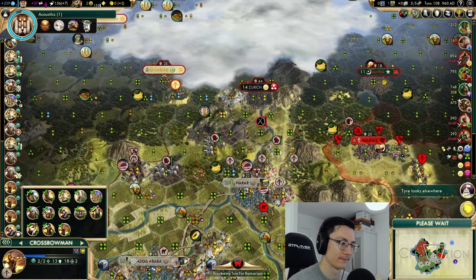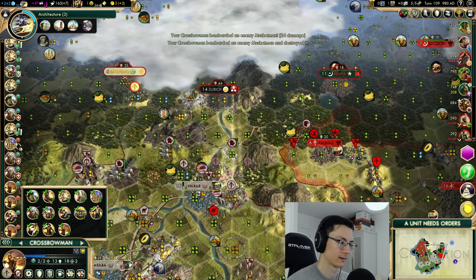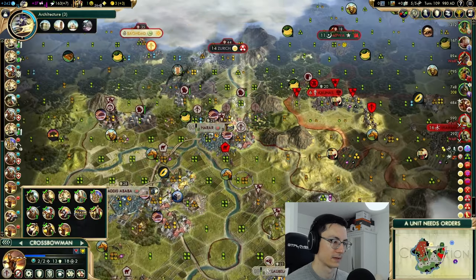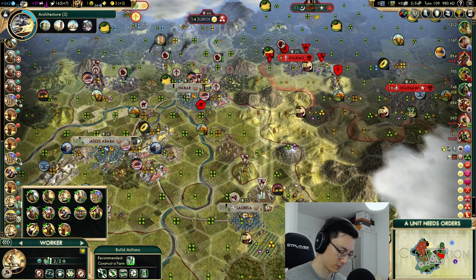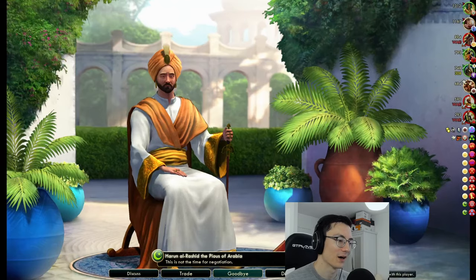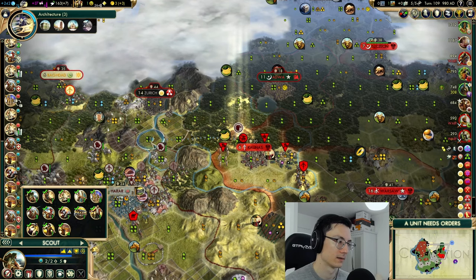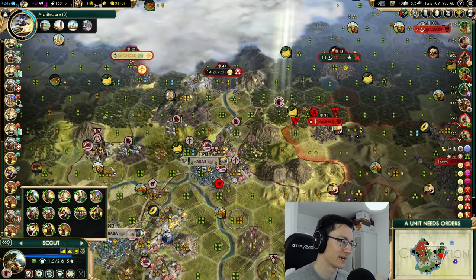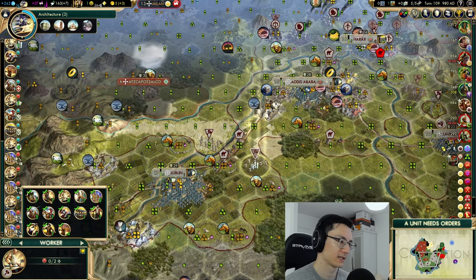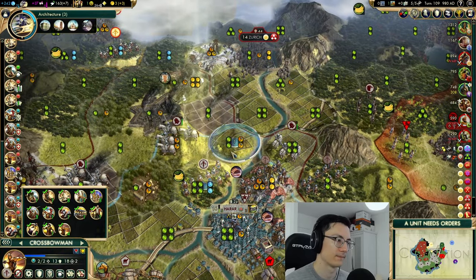I want to give this hill tile on the river to Lalibela — that seems perfect for that city. Would love to hand Baghdad back to Arabia if they weren't at war with us. We'll have to do something with Zurich as well. What's this worker doing just standing here — we'll move along. That one is busy waiting for that civil service farm tile to get brought into our territory. We need a road up here, and we can actually step forward one now. We need some roads on some convenient hills so we can better wage war against someone like Zurich.